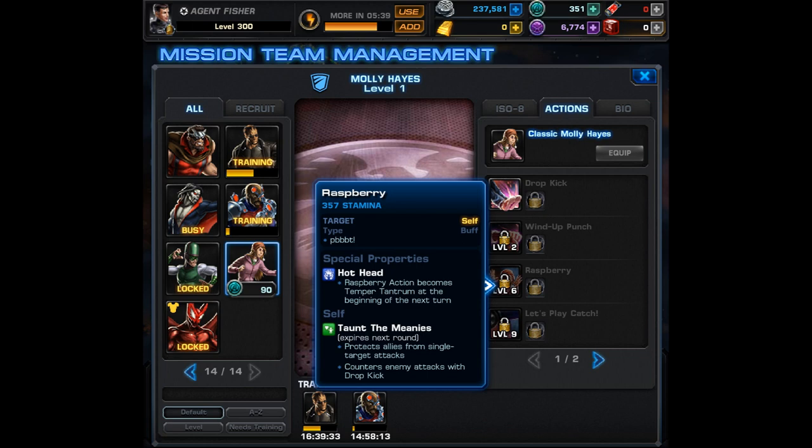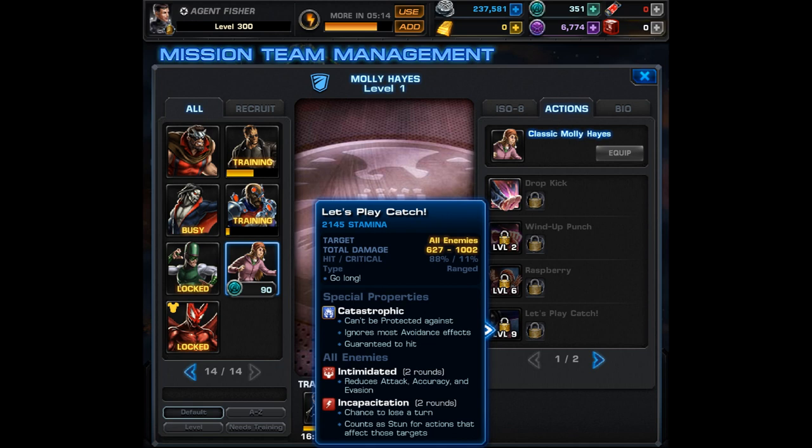Her level 6 ability, Raspberry, is a self-buff. It gives her the Hothead effect — Raspberry action becomes Temper Tantrum at the beginning of the next turn. It also grants her taunt, protecting allies from single target attacks, and she'll counter enemy attacks with Dropkick. If you could give her Rally, this would be a quick action, but that's something to think about in the future.